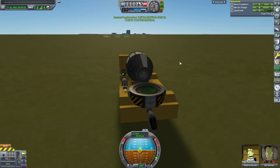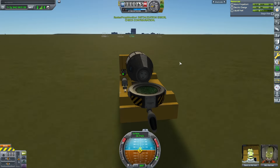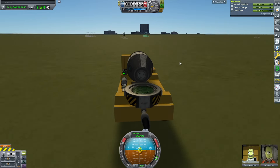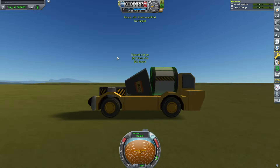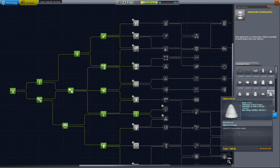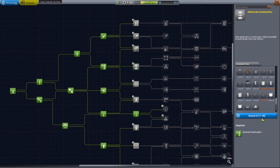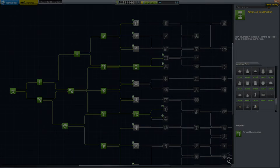I've got the science reports I wanted. I'm now going back to the KSC, and I will detach the capsule and recover it with the science. There I am going past the old stand for the high G spinner. And this time I got the necessary science to research the robotic parts, so there I am researching it. This will be the end of the video - remember if you didn't enjoy the video to dislike and unsubscribe, and maybe you won't watch the next video.